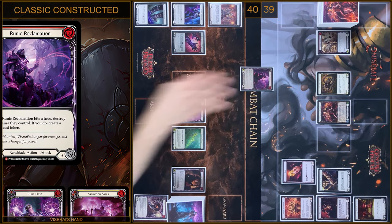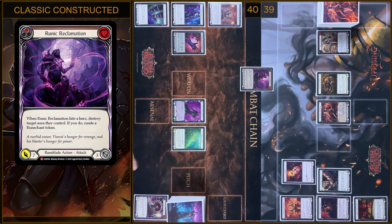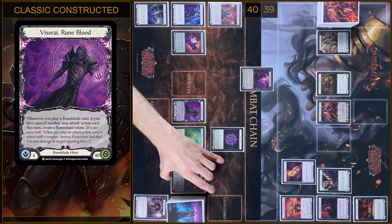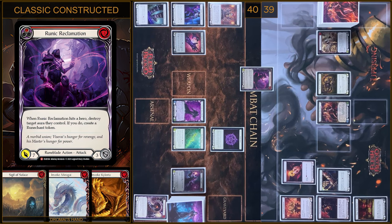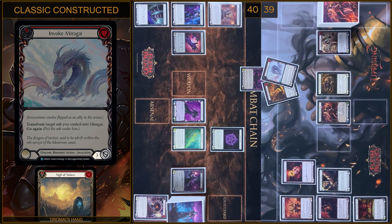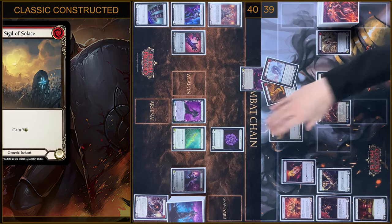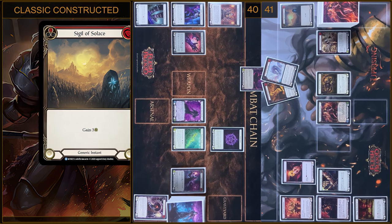Next up it will be Runic Reclamation. I'm gonna pay 3 — 7 damage. I will create a Rune Chain token. I'm gonna block 6. Any reactions? No. In my prayer I'm gonna play Sigil, prayer 2. Pass. I gain 3 life. I have no reactions. I take 1.